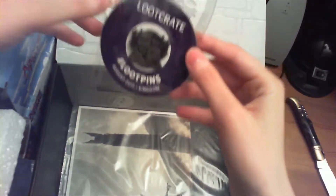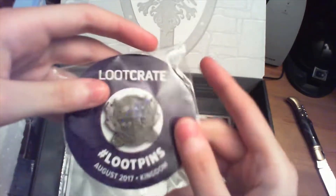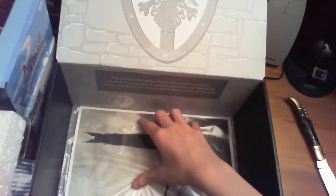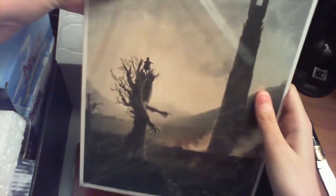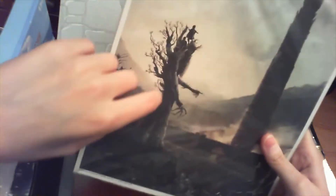Then we've got the Loot Crate pin. I think that's just Loot Crate making a Kingdom-themed pin. And last but not least, we've got a cardboard thing from Lord of the Rings with the tower — where the dark forces are supposed to be. Here, I don't know if you can read it — it says New Line Production Middle Art.